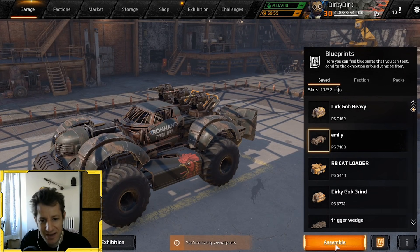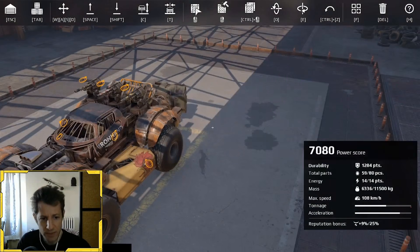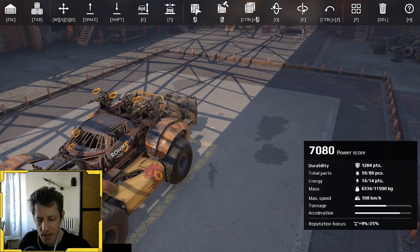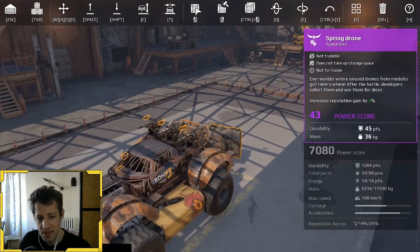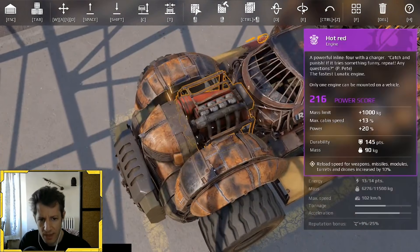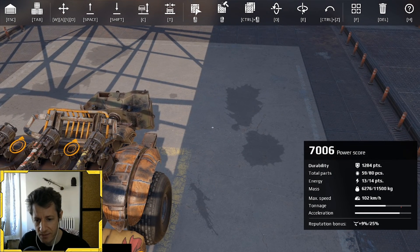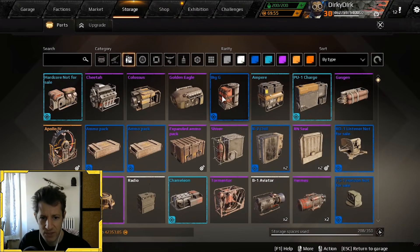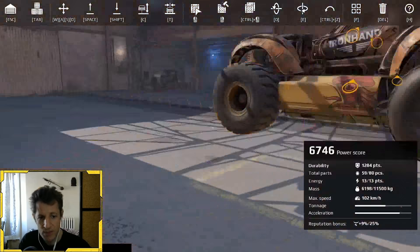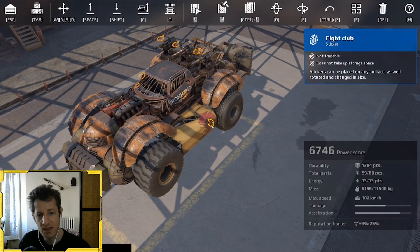Now here comes the toxic part. The power score is 7,800 and you've got Emily's — it's not bad, but if you want to take that down to 6K-ish, here's a very easy tip that Mr. V-Gent did not know. We replaced the Cheetah with a Hot Red. What does that do? It lowers your energy. So total energy is only 13 out of 14, which means I can downgrade the generator from an Ampere to a Mr. G. In two steps I went down about 300-ish to 6,746.